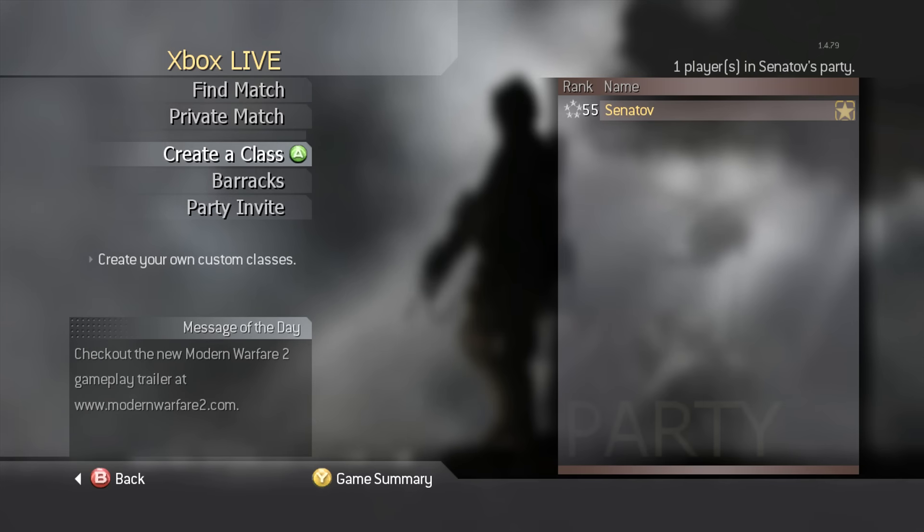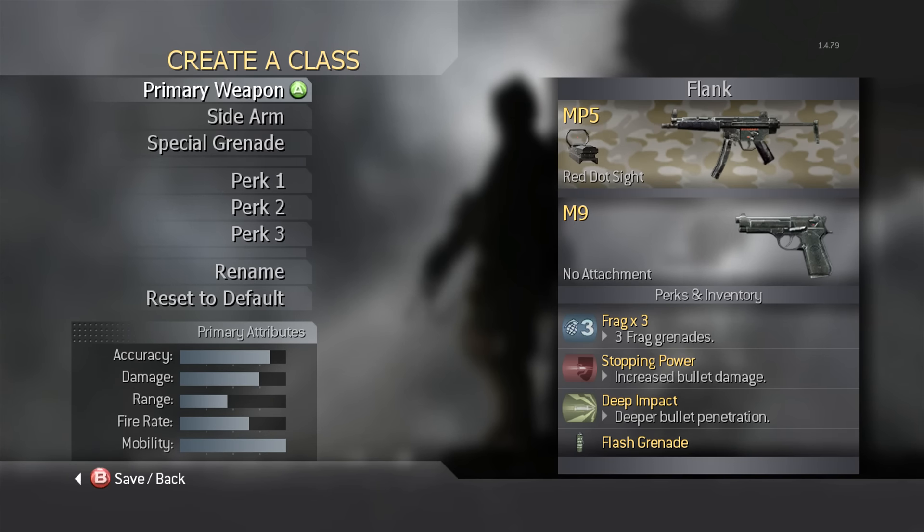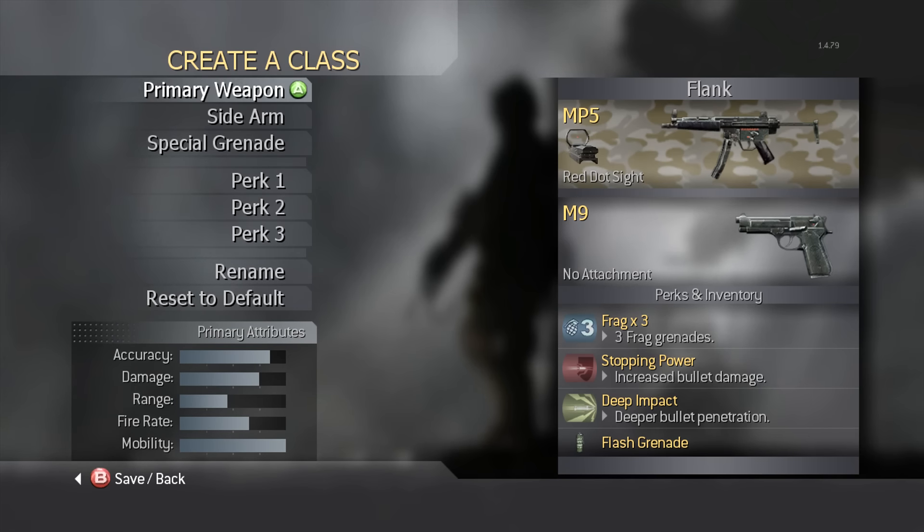What I want to do is first go into the Create a Class and just kind of walk through my different kits. I don't want to go through all of them because it'll take forever, but just your standard Call of Duty 4 loadouts. I've got the MP5 with the Red Dot sight, of course. I think you can use that on a lot of maps. M9, just your run-of-the-mill Call of Duty 4 sidearm. We've got three frag grenades, which I think is important — because there's no Semtex, no drones, you don't have that in Call of Duty 4. So I think it's important to have more frags to make up for that.